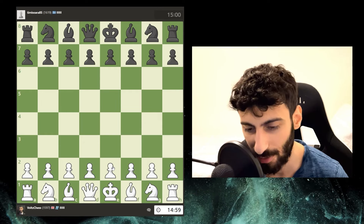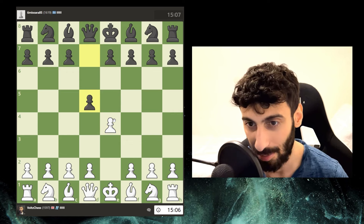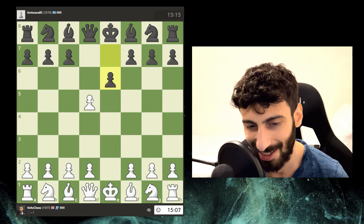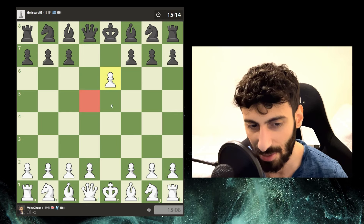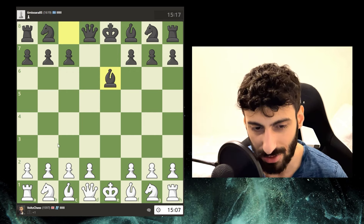Continuing straight on from yesterday, exactly where I left off at 1597, playing as white. The opponent plays a Scandinavian — I'll take and develop my knight. There's some sort of gambit going on and I'm not sure what kind it is. Should I throw in the check first, then take and develop? No, I don't see the purpose. I'll just take because this is a bad point anyway.